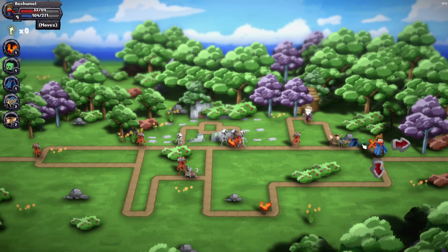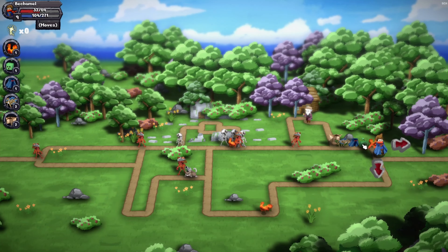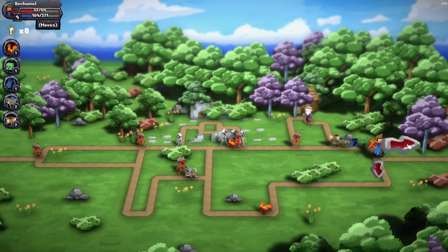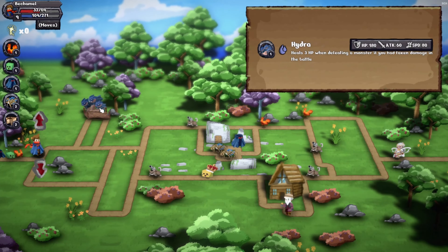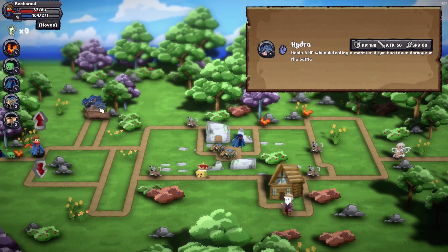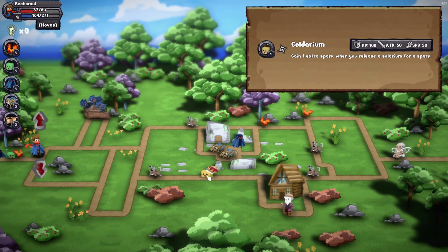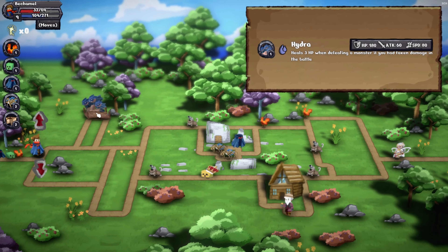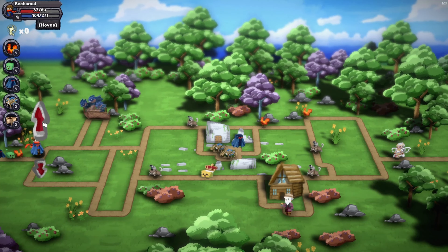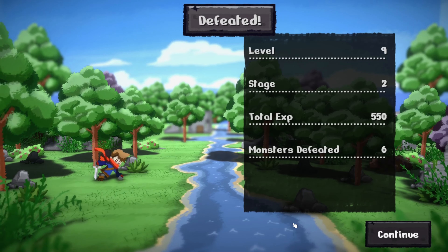We have actually arrived after needing to start another run, and we're at the end of one of these stages. What will happen — will it just take us to a new map, or is there story to be seen? After that little bit of story, we are back on the map again with some new monsters we can collect, which looks very interesting. One of them can heal us, but can we defeat it? We try — and it successfully defeated us. But well, this is what you expect of a roguelike.